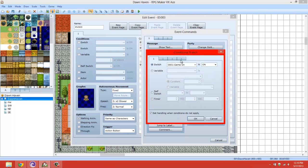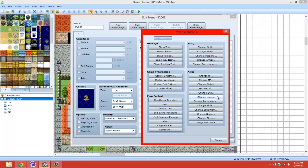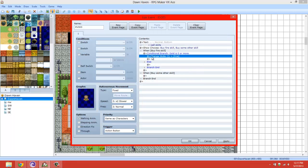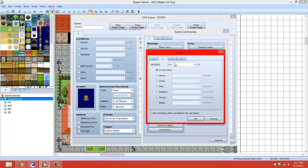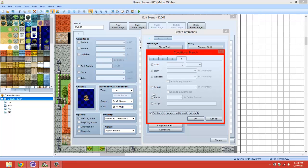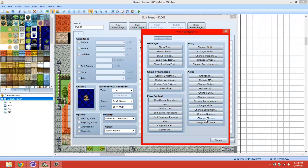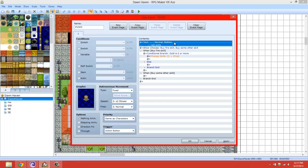So basically when you select 'Buy Fire Skill', you do a conditional branch - check if they have the amount of money required, gold zero or more - and then if they do, use 'Change Skills: Learn Skill' for your actor and change it to the Fire skill. You could also make it more conditioned by checking if the character already knows the skill, but you'd need to script that. So that's another way you can make a skill shop.